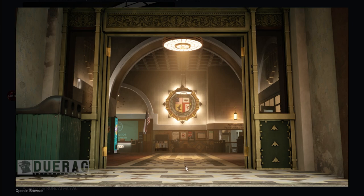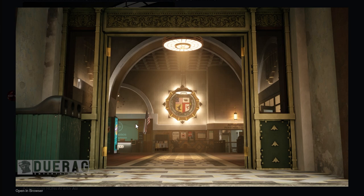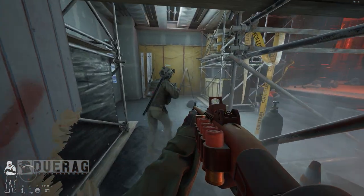We've got a picture of what looks like the inside of the beginning of the station — a counter, 'Authorized Personnel Only' signage, some sort of logo I'm not sure about. This looks like really 1950s architecture that's never been updated — that's kind of like California in a nutshell, old buildings that haven't been replaced, just cleaned constantly. Underneath it says: 'A relatively calm moment in the lobby of the LSPD station — enjoy them while you can.' It'd be cool if after every mission the station changed up a little bit.